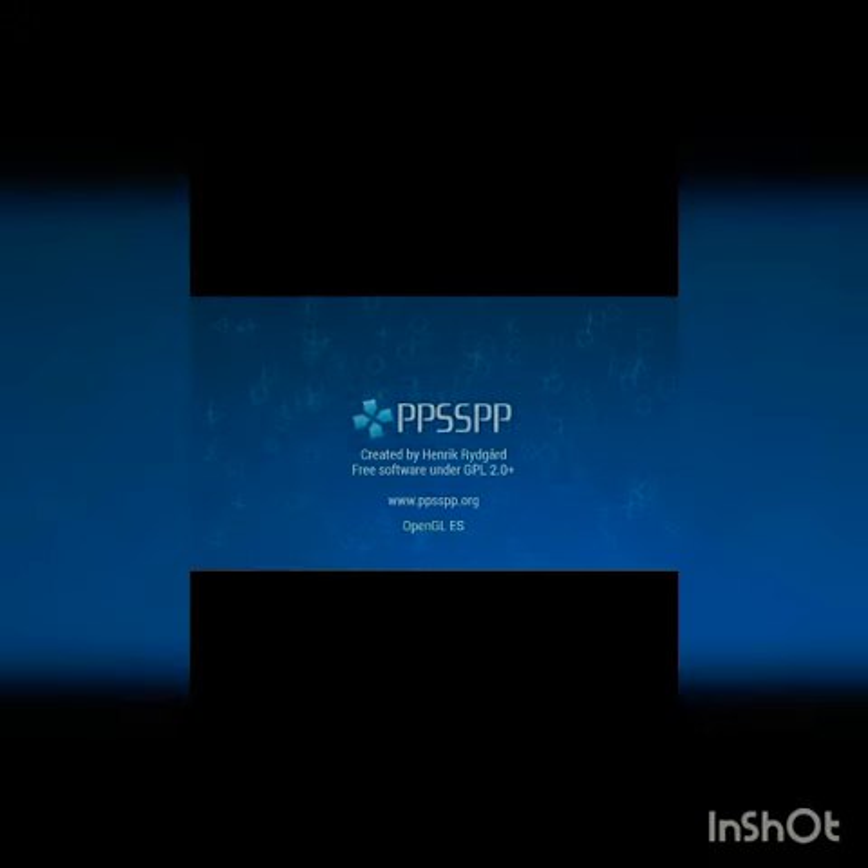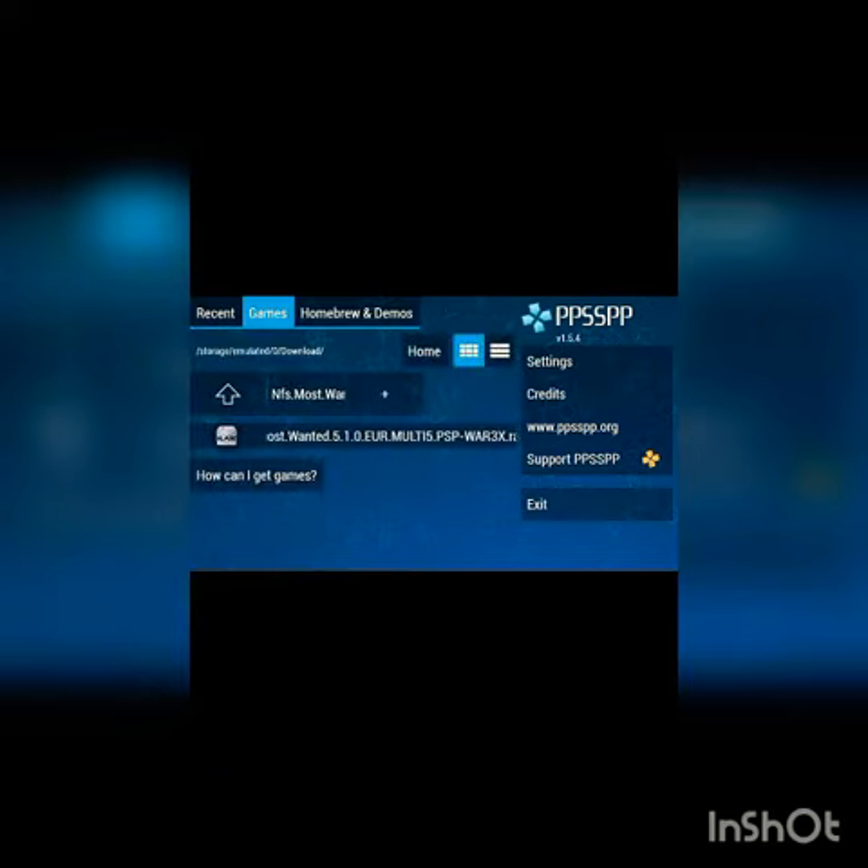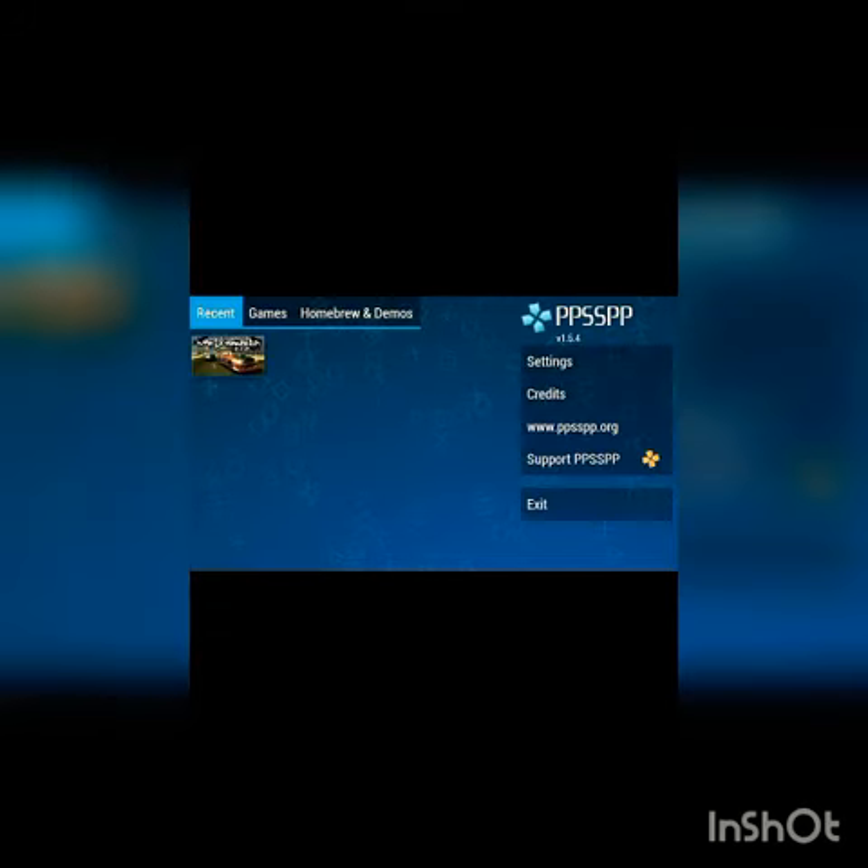Now open your PPSSPP Emulator. After opening it, you want to search your file location. I have extracted it in my download folder. You can see the folder named nfs.most.wanted. I have extracted the file into this folder, so the file has been recognized as my game. Now I run this game.